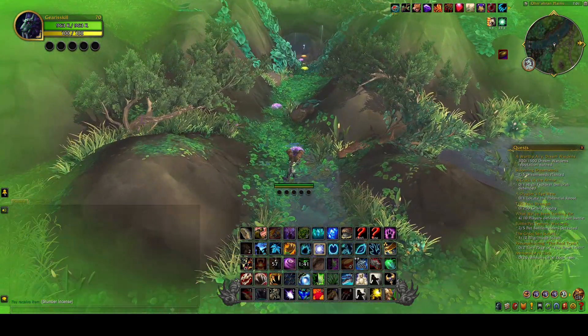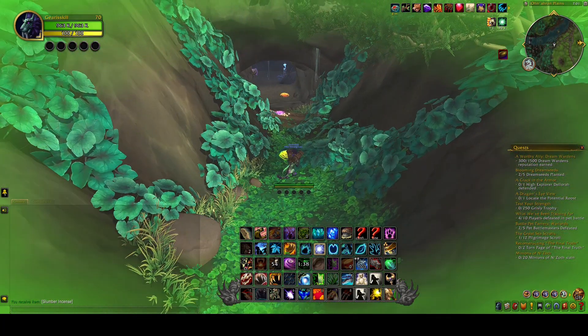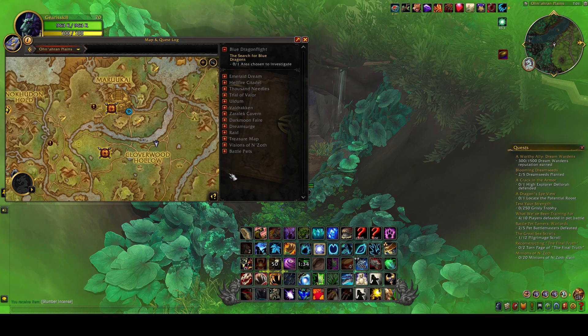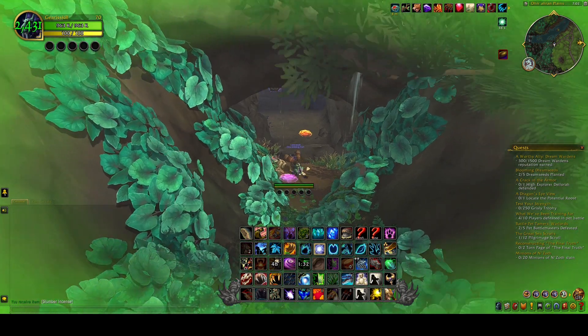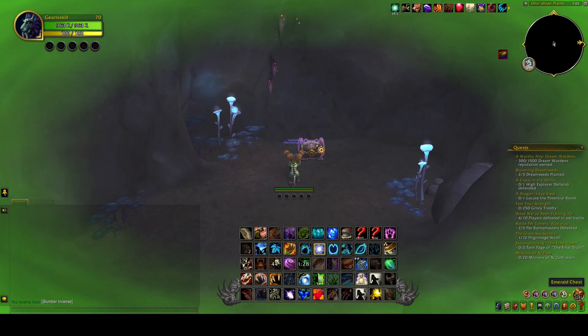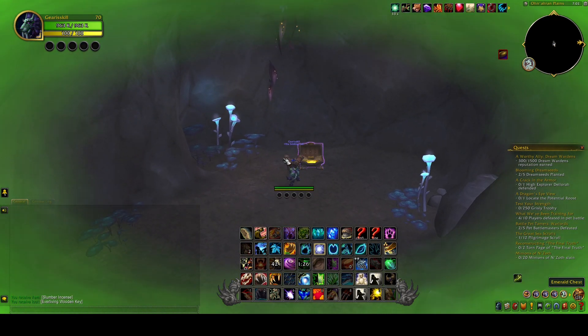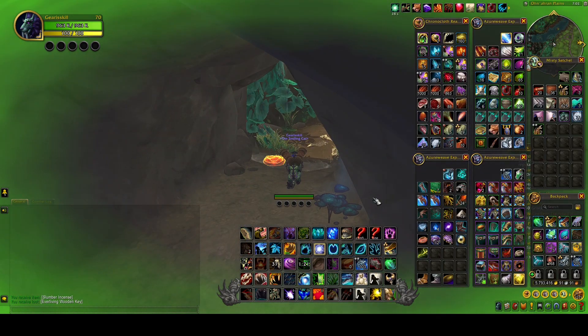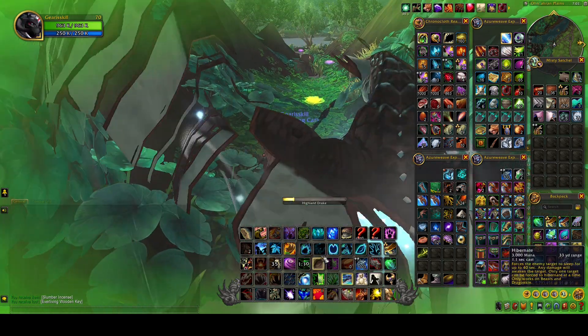We just have to go to this cave here, which I'll show you since I have a moment. You just want to go here and then go inside. Then you want to click on the emerald chest. Now you have the key that you need to go grab the final chest.